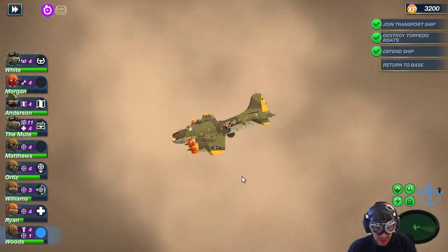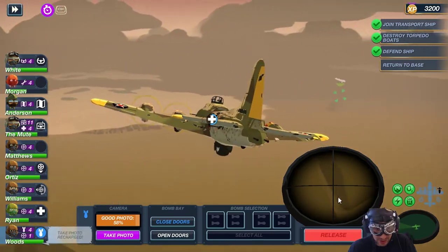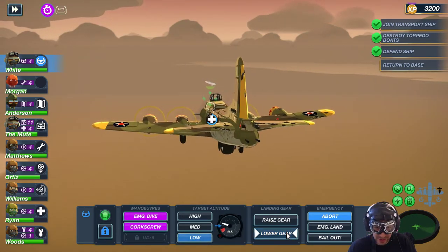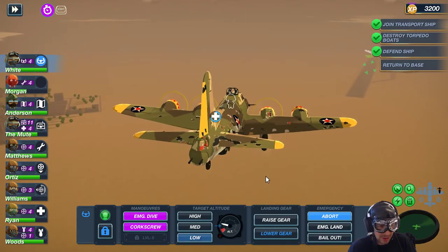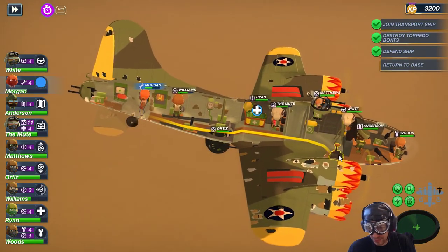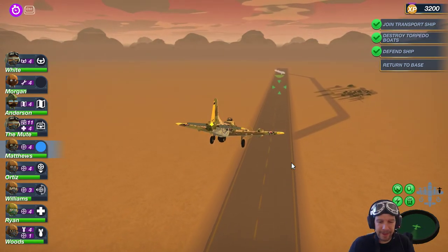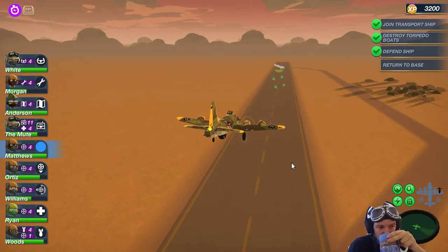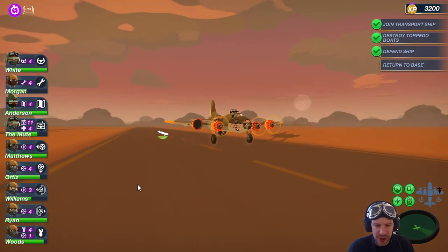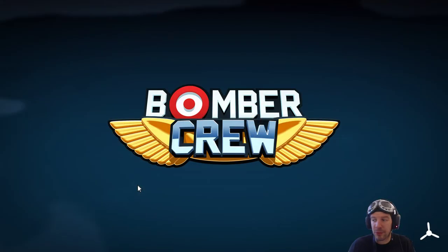Seems like we're gonna be landing after all. I saw something — I have no idea what it is. On radar. We're going low and lowering the landing gear. Morgan, where are you? You should go back to your station. Matthews, you are in the back. Sorry, completely mistook things. We seem to be going well anyway. Recovered — returning to station. Shot up, but I think we need to up our DPS because this is really bad. Still, we're managing, so that's good.